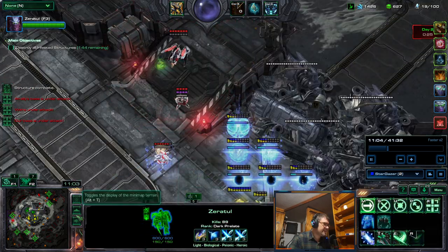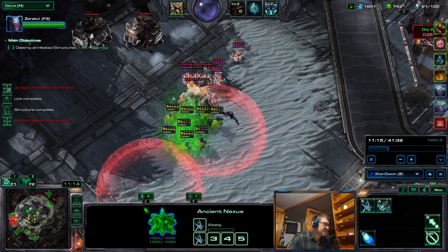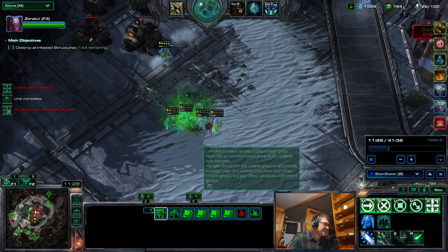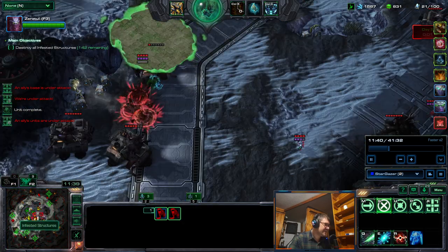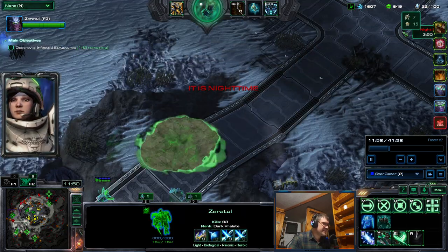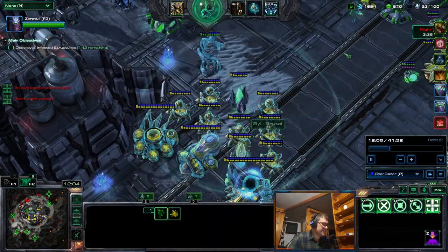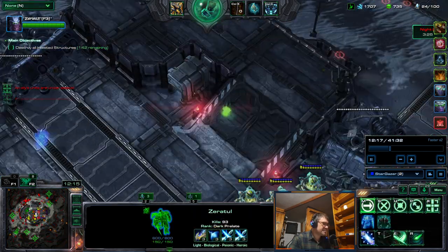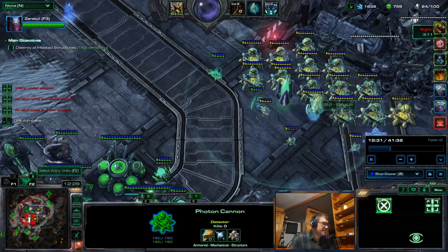There is a Raven here. I was trying to do something but getting irradiated. We didn't actually clear the first two days — we didn't clear only nine structures. This Observer should have been pulled but I forgot it. The ally is mostly building cannons.